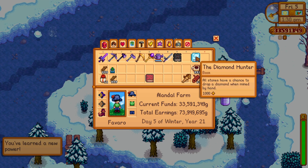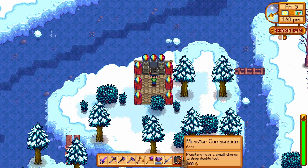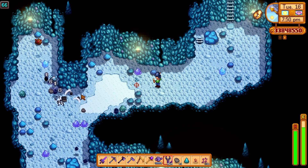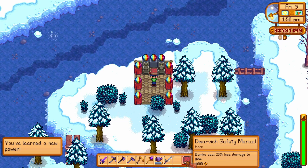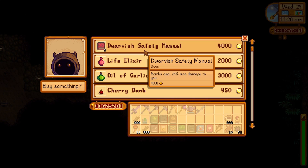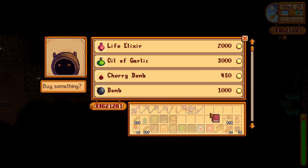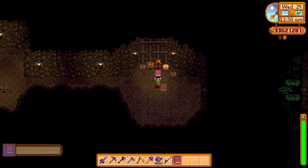The last three books are these: the first one you get most easily by killing monsters — monsters now have a small chance to drop double loot. The Dwarvish Safety Manual means bombs deal 25% less damage to you, found at the dwarf shop. You can buy it for 4,000 gold, which is really great if you're going for a Bomberman style in the Skull Caverns or the Mines — so that's a really nice book to have.